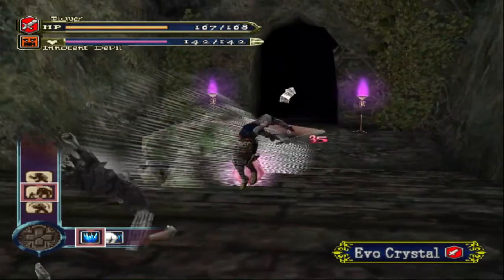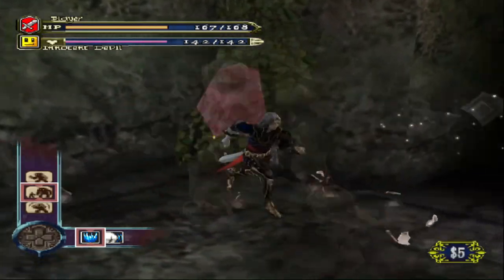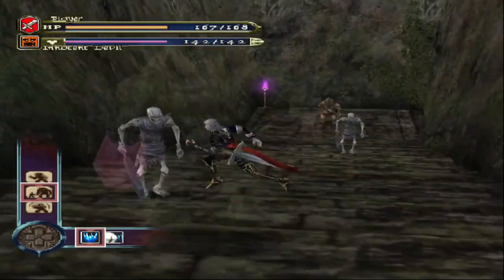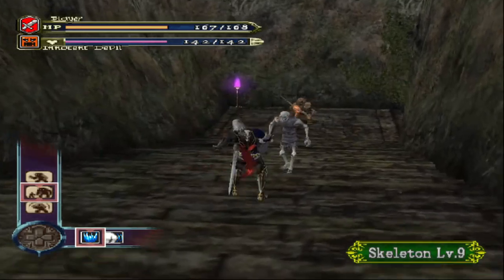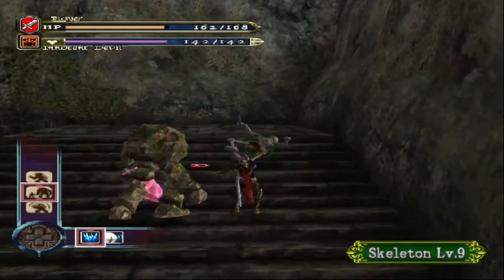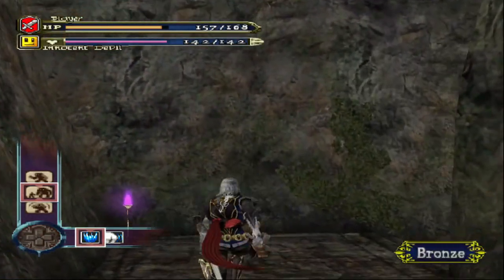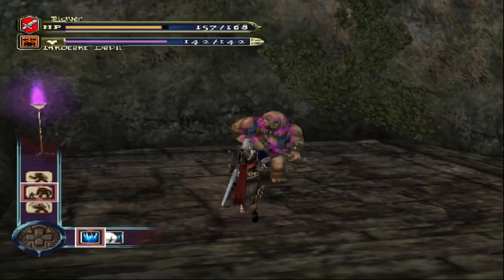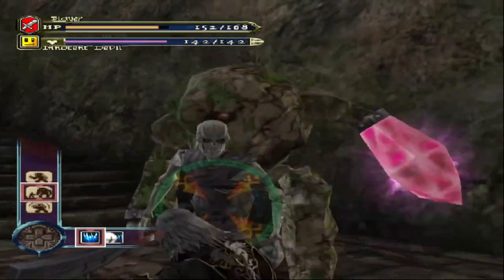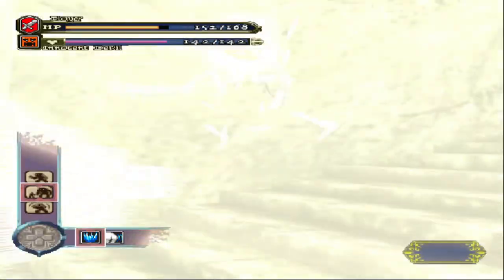So every time we see a new enemy, I'm going to try to steal from it. Trouble is, not all enemies have an easy setup. I think the Perfect Guard probably plays a part in allowing you to steal from certain enemies. This is another problem — the lock-on system is kind of inconsistent. I used the lock-on here to lock on the arrow guy, but it locked on the enemy behind me because it was closer, and I hadn't seen that enemy yet.